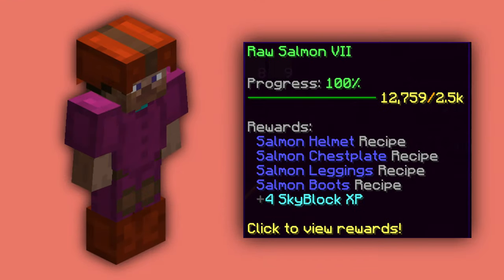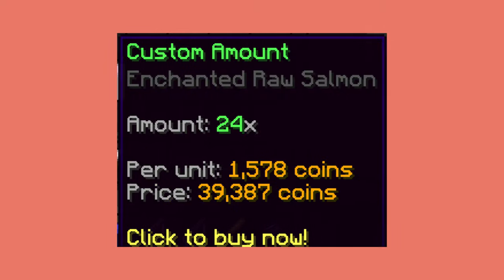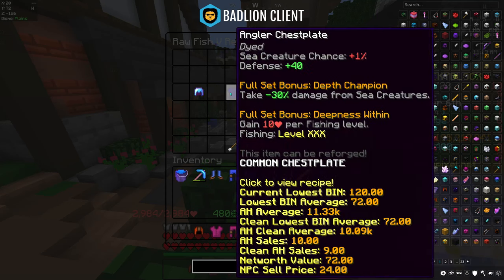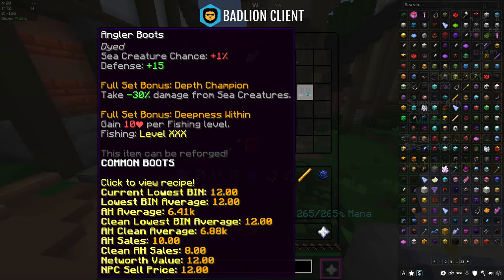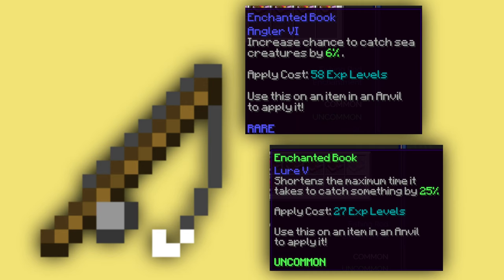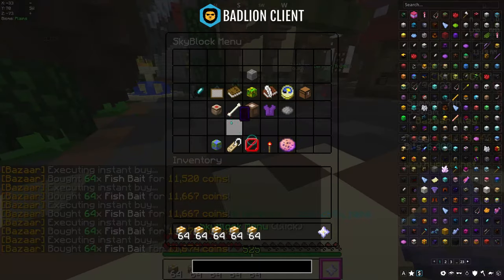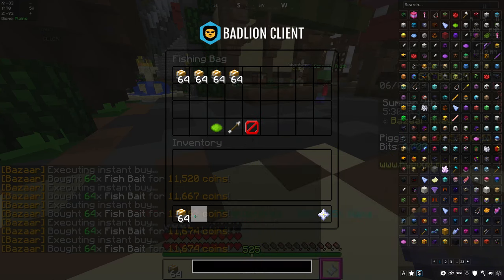If you have the collection, you can also craft Salmon Armor for 24 enchanted raw salmon. This costs around 40,000 coins at the bazaar. If you don't have the collection or play on an Iron Man profile, you can also go for the Angler Armor in the fish collection. It is also important to enchant your fishing rod with Lure and Angler. You should also buy a couple of stacks of fishing baits and put them in your fishing bag.